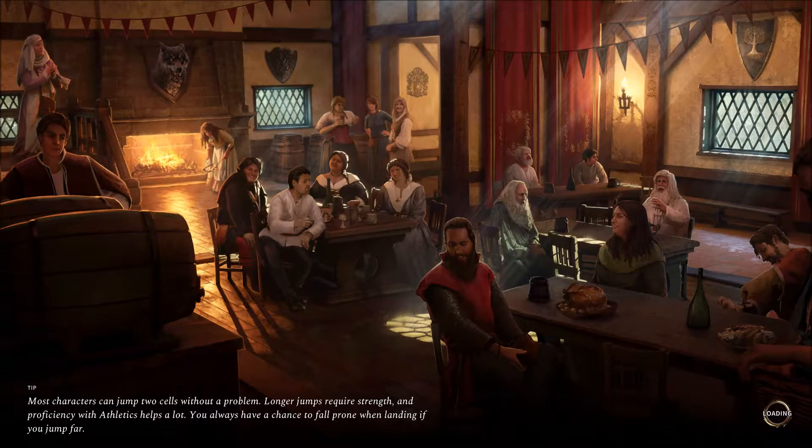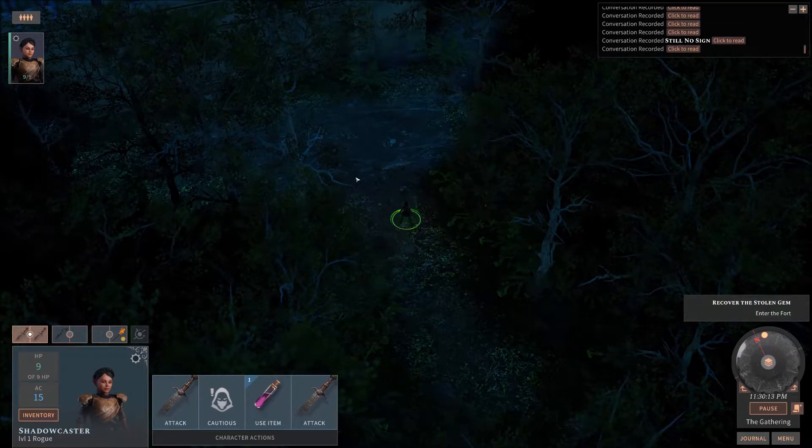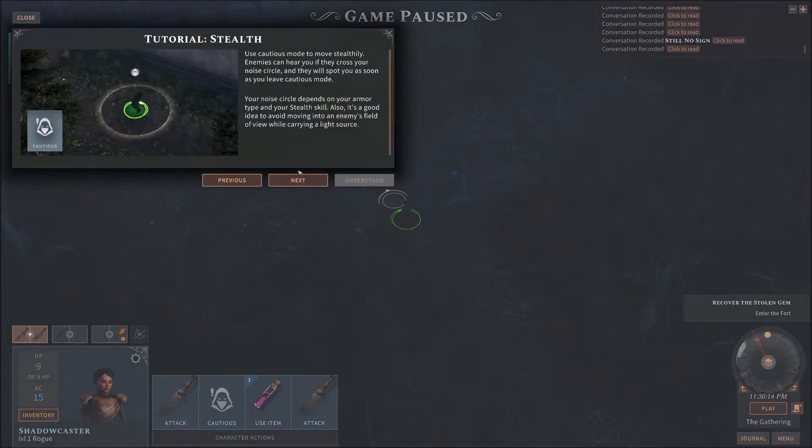So this is the fourth part of the four-part tutorial. This is the one that literally shows you how to be a rogue or use rogue-like elements in this game. You have the ability to basically stealth, pick pockets, disarm traps, and things of that nature. The tutorial will walk you through this. Someone had actually pointed out in my previous video — I mentioned how this works if you don't make a rogue on your team of four, which of course is a silly idea, but you could do it.